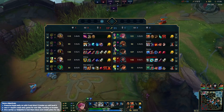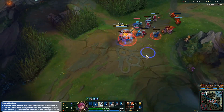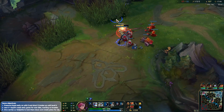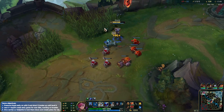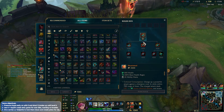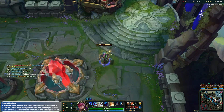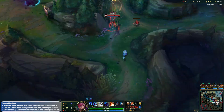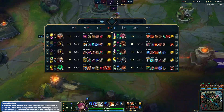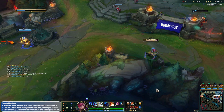Let's go ahead and push one more wave here — next objective's coming up in a few seconds. Let's go ahead and secure that if we can. Going to ping it just so my team knows I'm aware. Going by the Bami Cinder — sorry, English is my first language but I still suck at it. I'm under a lot of pressure here. Zed bot side — could look for a play mid here.